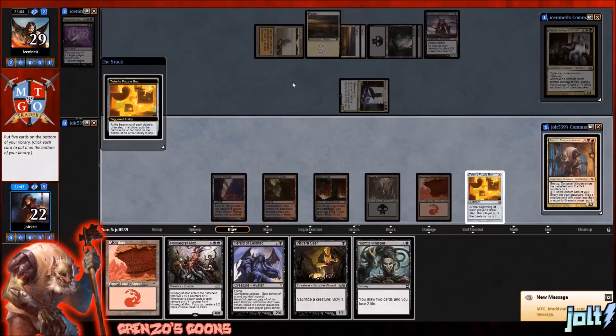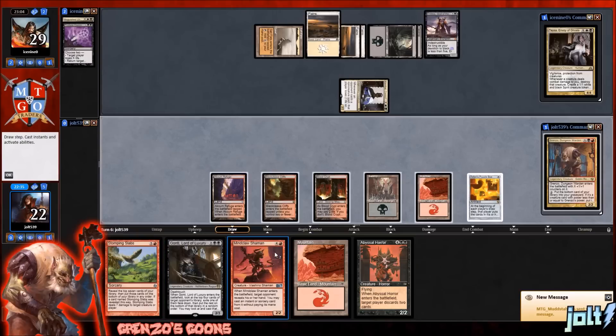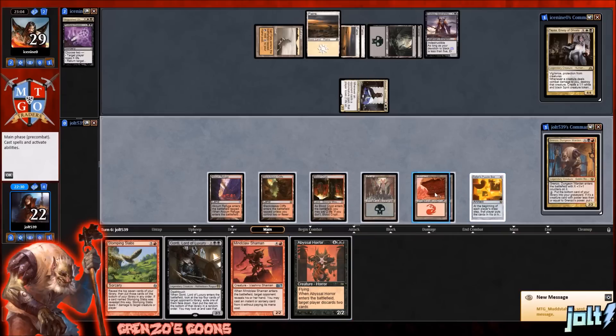We're going to get the Teferi's Puzzle Box and put those on the bottom. Let's put the Knight's Whisper on the bottom, then Mountain. We'll go Viscera's Seer, then New Scrap Mob. We'll have Herald on the bottom, and then New Scrap on top. And then Mindclaw Shaman. Let's go get the Mountain down — really glad we got that.